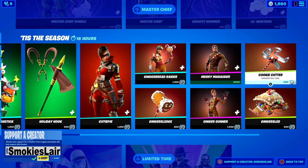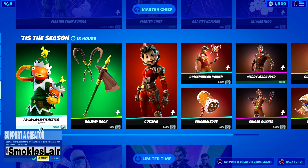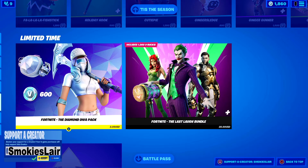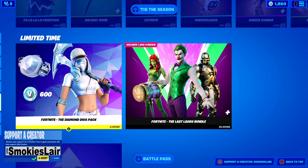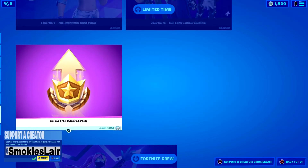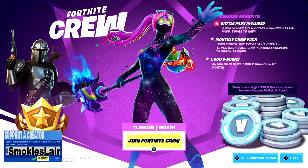Along with Cutie Pie, Ginger Sledge, Ginger Raider, Merry Marauder, Ginger Gunner, Ginger Sled, and the Cookie Cutter — all still up in the shop, an amazing holiday lineup. You also have the Diamond Diva pack where you get her, her back bling, and her pickaxe plus 600 V-bucks for $3.99 — not bad. The Last Lap bundle is $29.99 but well worth it. And the Fortnite Crew gives you 1,000 V-bucks plus a monthly exclusive skin for $11.99.